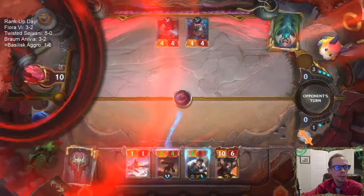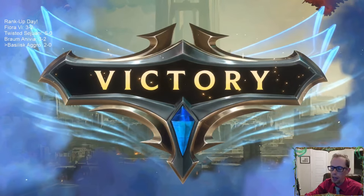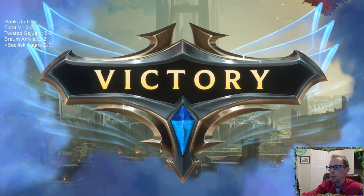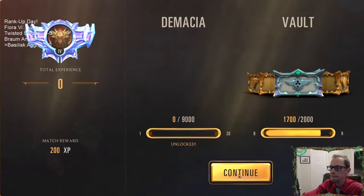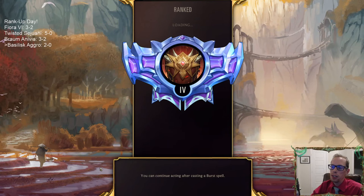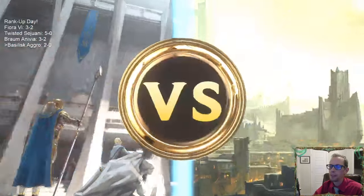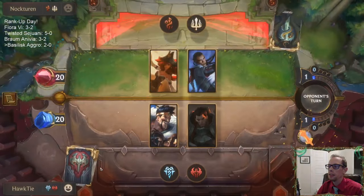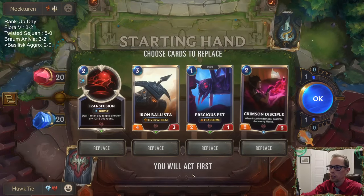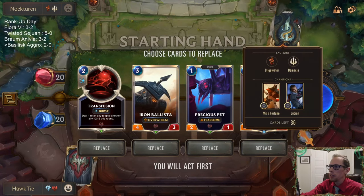I guess they could have had Vile Feast, especially how they attacked that 3-power thing earlier. You just got to have Omenhawk — Omenhawk helps you out. It made that Draven a 4-4 and our 3-1 into a 4-2. Those are both really important stats to have. Turn 1 Omenhawk — you can't get Turn 1 Omenhawk if you don't play it.